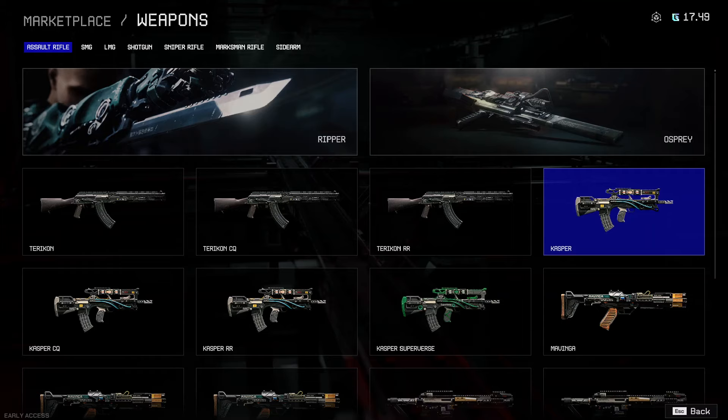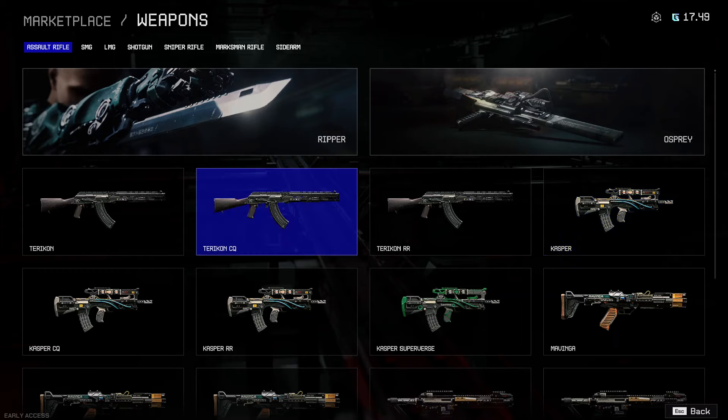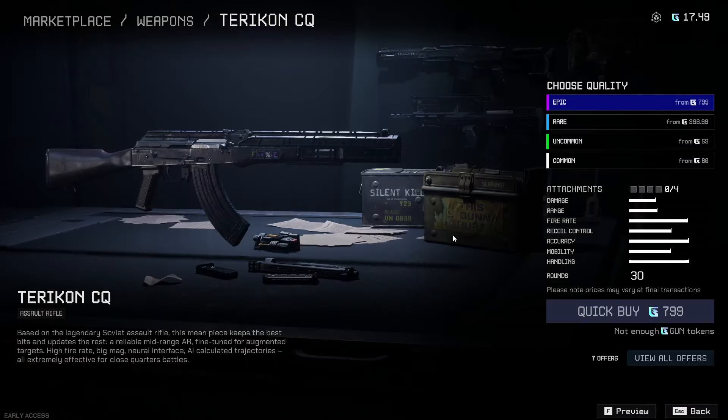What's up gamers, just wanted to make a quick video talking about the different rarities of weapons in Off the Grid and what does it mean. What's the difference between an epic and a common? We're gonna break it all down for you guys here, and we're gonna be talking about how to modify your own weapons. Smash that like button and hope you guys enjoy the video.